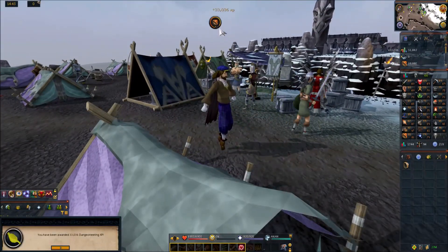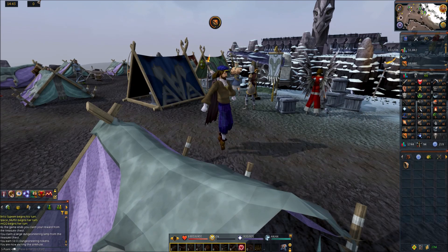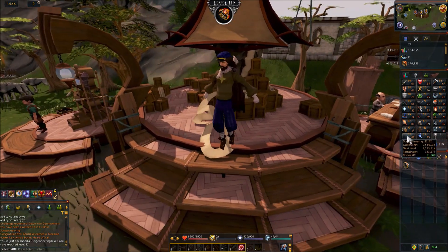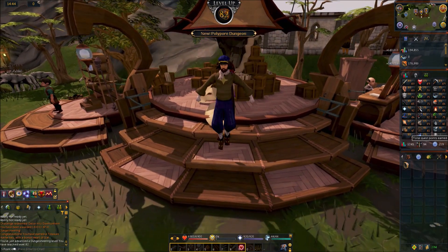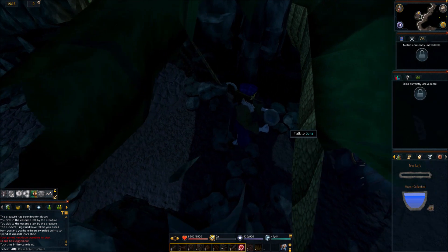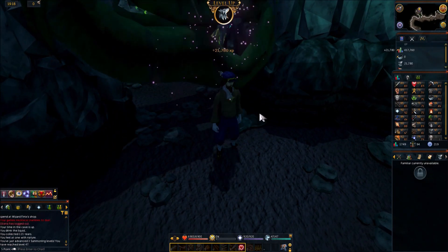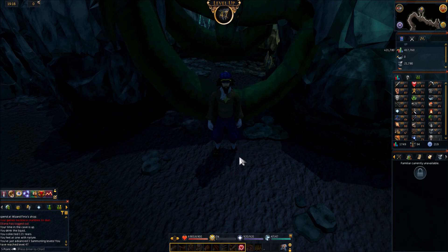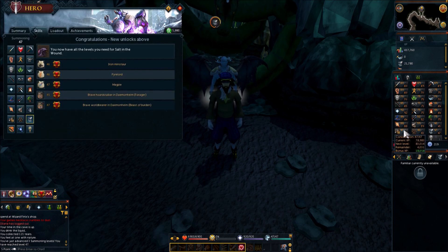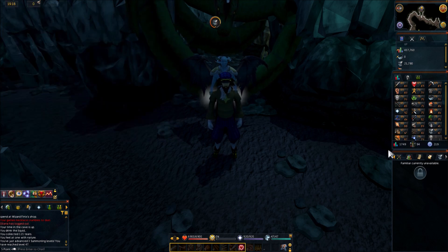Rubbed a lamp and got a dungeoneering daily — 140k dungeoneering XP and we hit level 82, three levels off from frost dragons. Coming in with 88 runecrafting. We just hit combat level 121, mostly because of all the questing. Got three summoning levels up to 47 summoning. I'm going to be tackling summoning and construction on the double XP weekend.